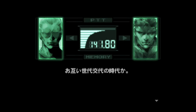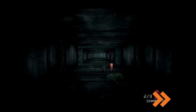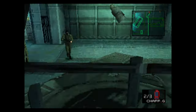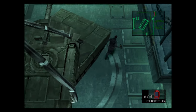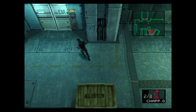Inside the air vent, go to the right. Answer the Codec call from Master Miller. Once you reach the tank hangar, go to the tank and knock into it. Go to the box in front of you and knock at this position to grab the attention of the other guard, then head to the elevator immediately.